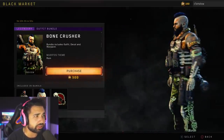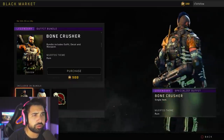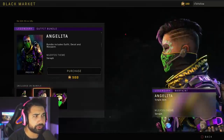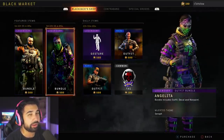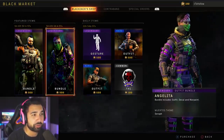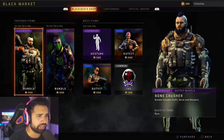This is interesting — each individual item actually comes as a bundle, so when you buy it you get three things included. That's pretty cool. I know four days seems like a lot, but honestly Call of Duty is not used to bringing so many consistent cosmetic updates — they're used to doing this every four months or so. So this is a huge step up on their behalf. We're going to buy everything here.